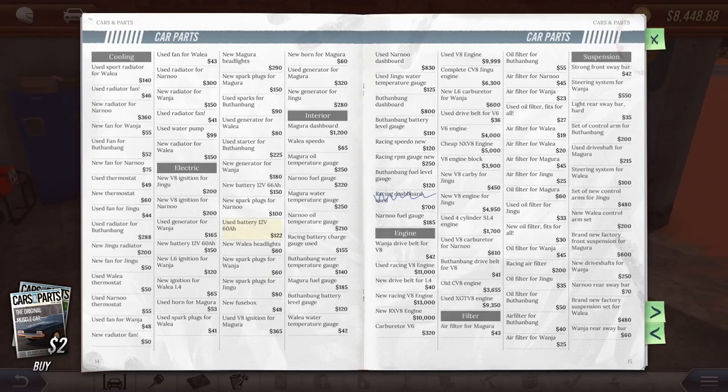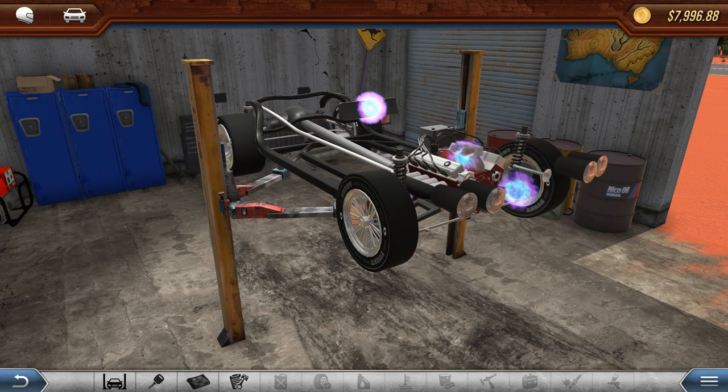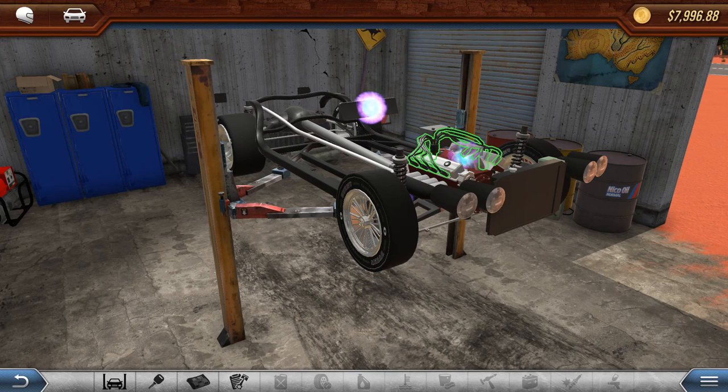Let's go find a radiator - I've got distracted already. We need a radiator. We have radiator fans, and new radiators for different cars. I've just bought a new one. So yeah, it does change the parts that are in here. Now there is a new radiator for a Magura - seeing as this is like a drag car, I imagine it's quite powerful. We will take that. Brand new radiator installed - voila.